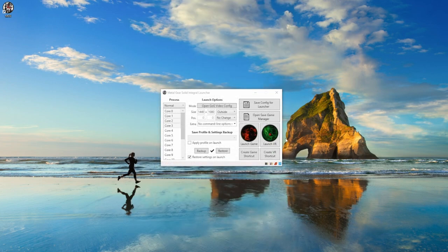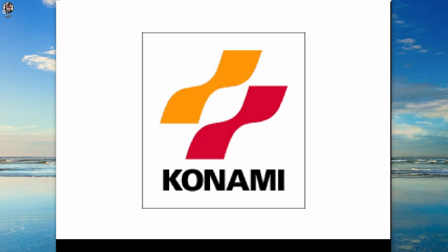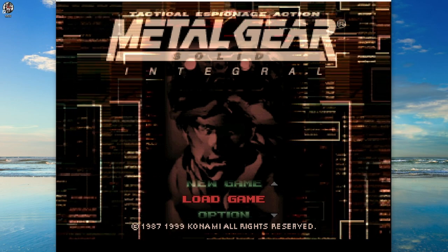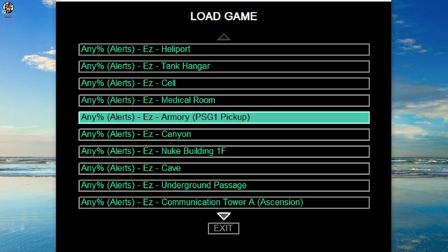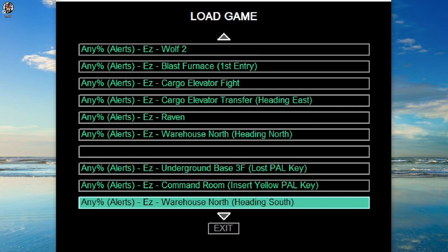Let's close this and launch the game to see all the saves in one place. Hit escape, go down to 'load game', and you can see all the saves are already there. You do not need to make your own ones - you have them all here.